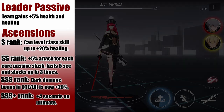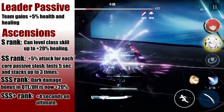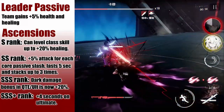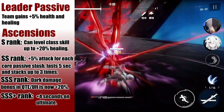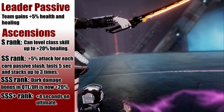As for her leader passive, she gives the team 5% increased health and healing bonus. As for ascensions, at S rank she can level up her class skill for increased healing. At SS, she gains an additional 5% attack for each sword slash from her core passive. At SSS, Vera's dark damage bonuses in her QTE and ultimate are increased to 20% instead of the base 10%, and at SSS+, her ultimate lasts 4 seconds longer.